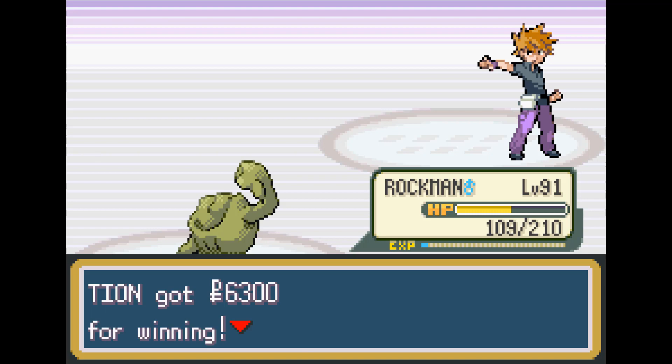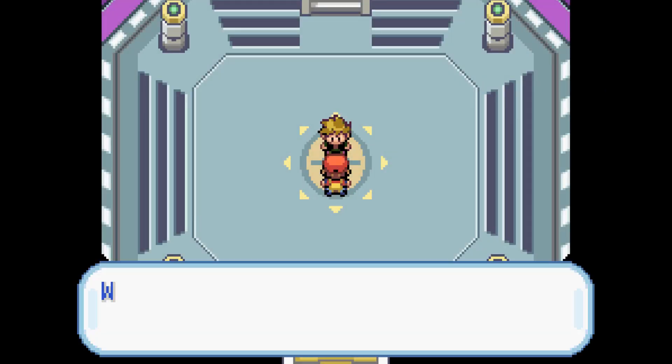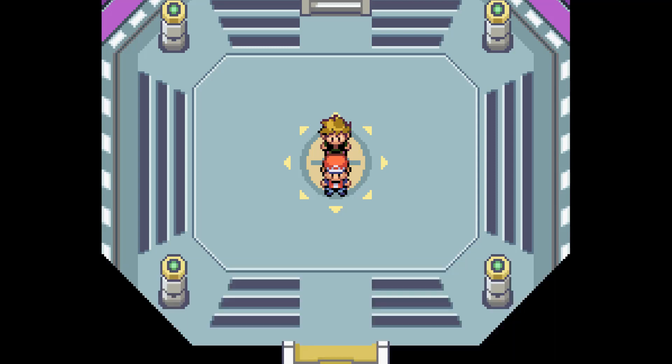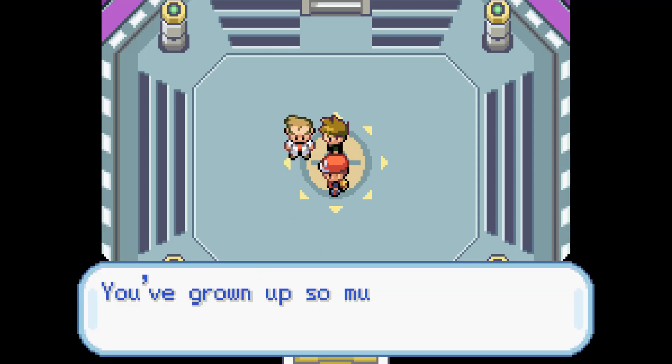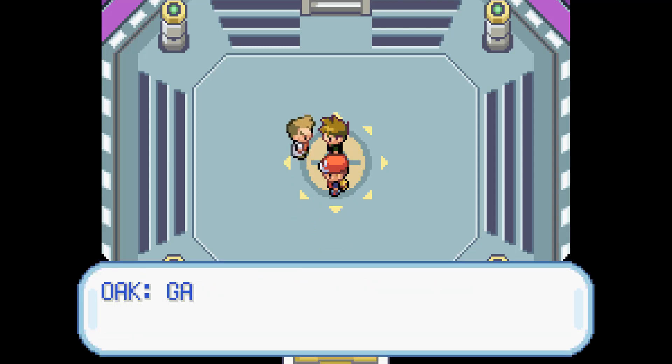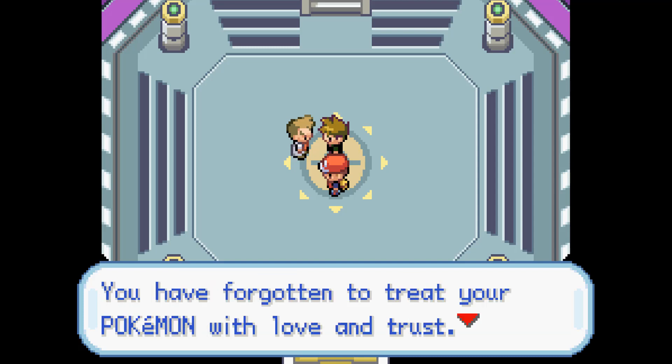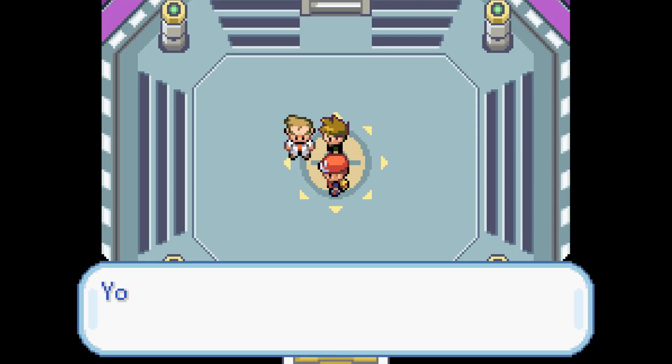We did it again, guys. We beat Pokemon FireRed with an irrelevant Pokemon. I would definitely say this was harder than the Zigzagoon run, due to Geodude having so many type weaknesses. As Oak comes to congratulate us, he actually doesn't recognize our Geodude and calls him Bulbasaur. I think Geodude deserves some respect.